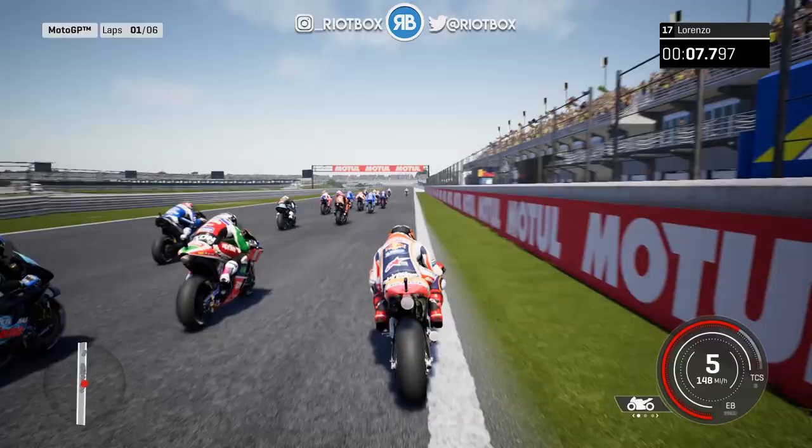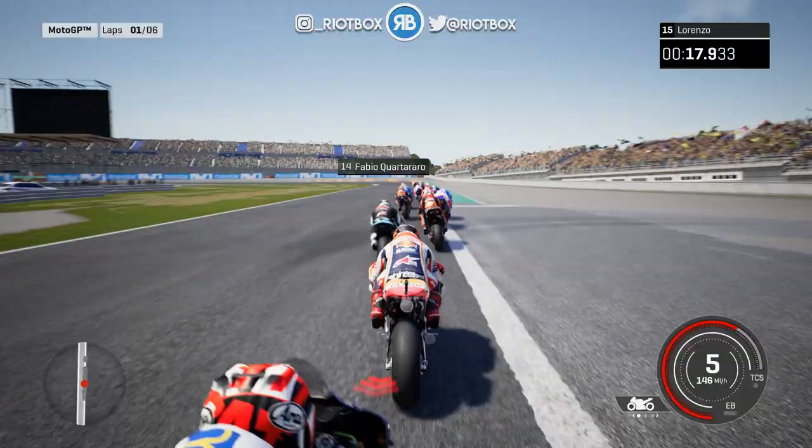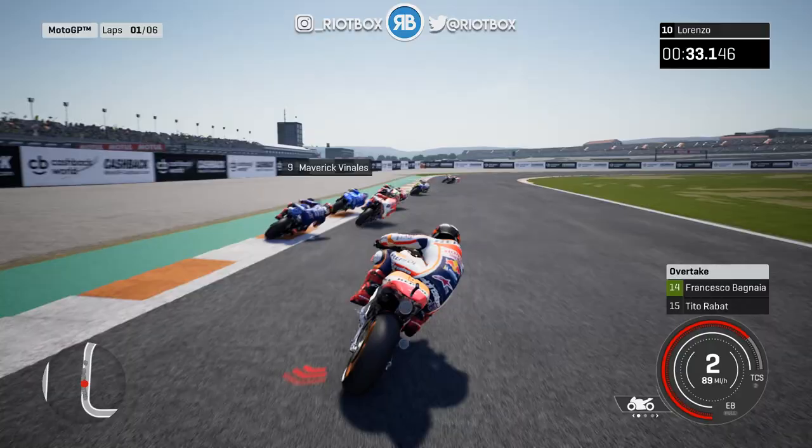We're going to be passing one of the new bikes straight away in front of us - that is the new Yamaha team. Dropping it into turn number one, stuck out on the outside, but we managed to make it work around the outside there. We've got one of the Petronas Yamahas right in front of us and look at this - five wide coming out of there through turn three! We come out on top up into P11 and right on to the back of Maverick Vinales.